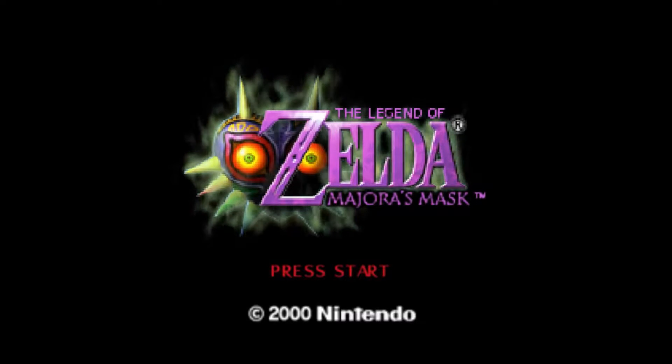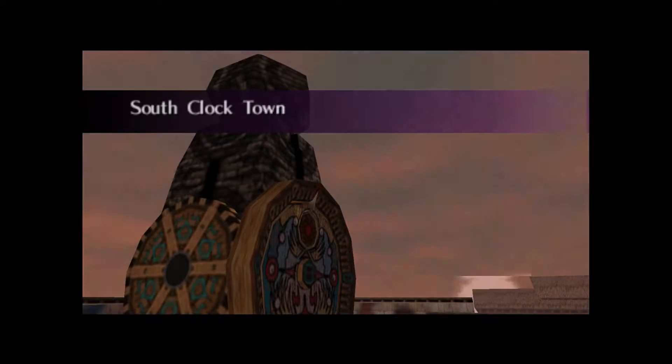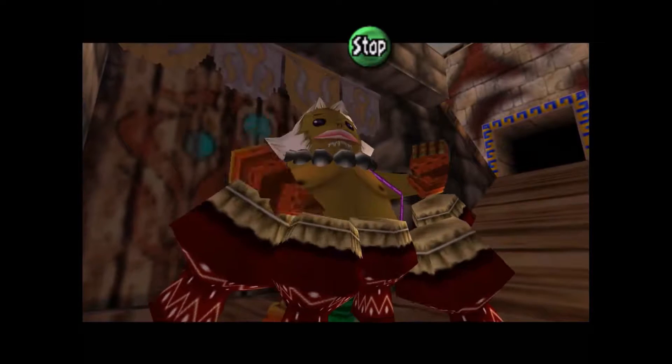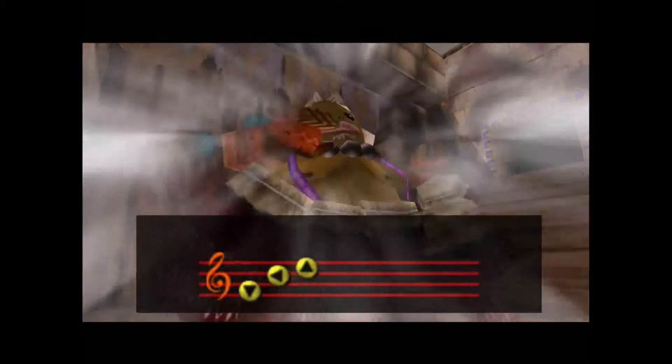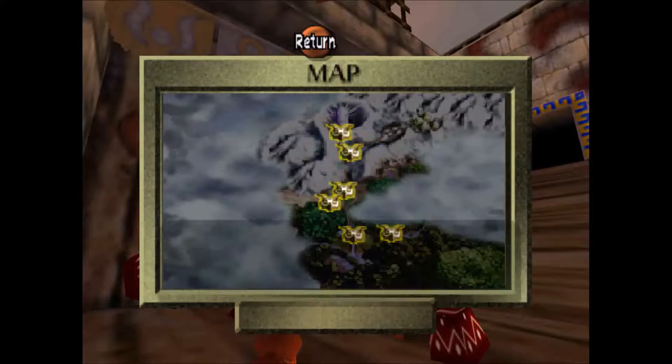Hello, welcome to part 7 of 100% Majora's Mask. Last episode we did some Snowhead stuff — this is the stuff we had to do before going to Snowhead Temple. Now we gotta go to Snowhead.